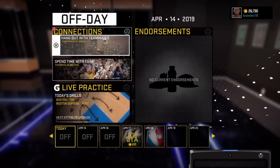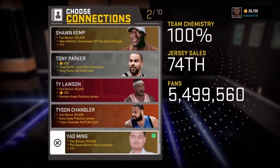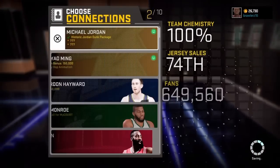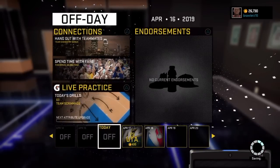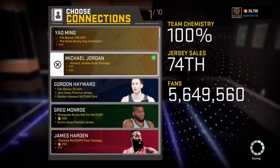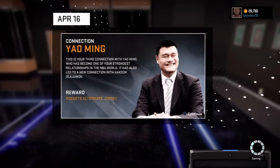Alright, so first thing I did here — you see I have Michael Jordan as my connection right there. And we're going to use Yao Ming, because everybody loves some Yao Ming. I go ahead and click on him and there he is — there's my first off day. But he disappeared for my second. So what I do, I just click off him and then click back on and bam, second time, easy. He's not there? No troubles, no worries — just keep being persistent and bam. I got Yao Ming finished in just three off days without having to do a game.